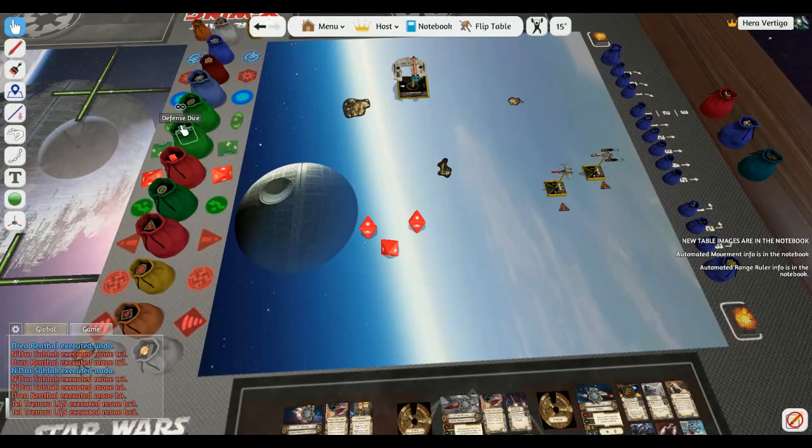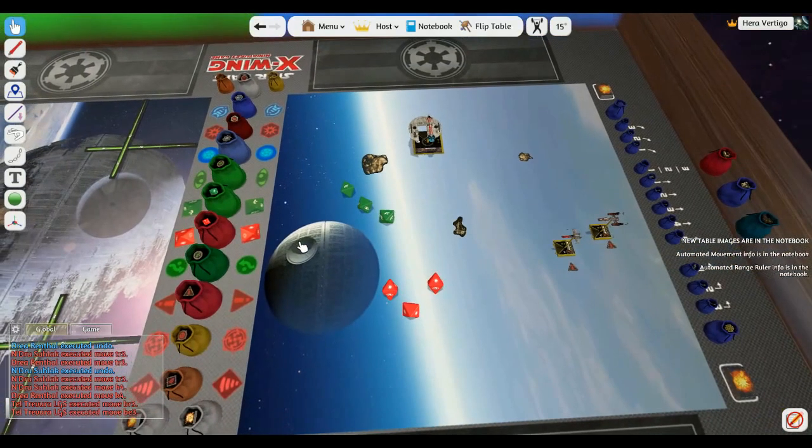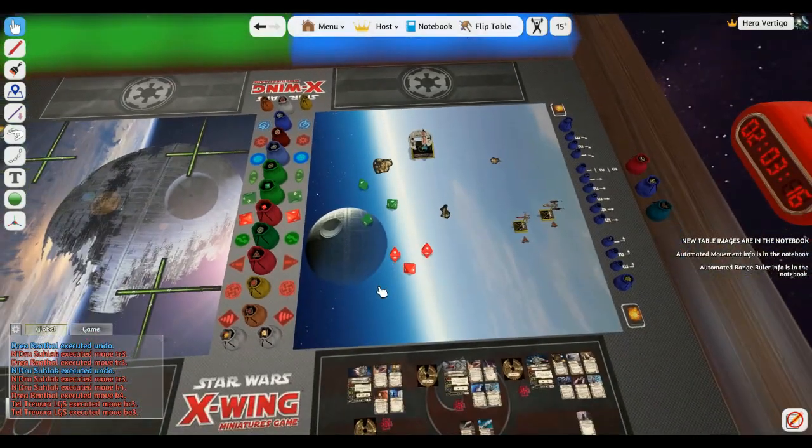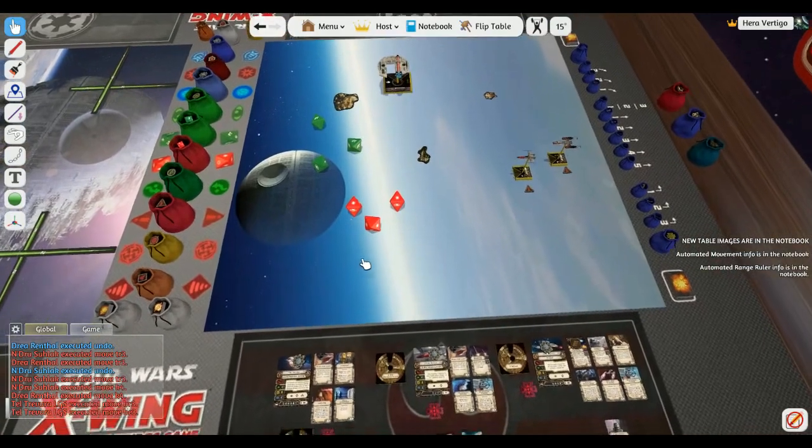Roll some evade dice - there you go, two evades. Oh wait, I have Lone Wolf so let me re-roll that. Probably a blank - see, that figures. Anyway, hope you found this useful. If you have any questions, let me know. Have a good one, take care.